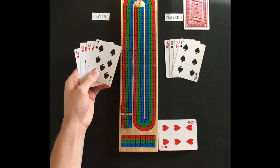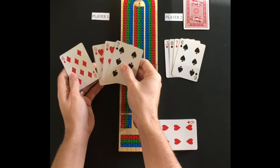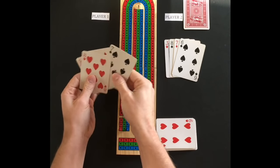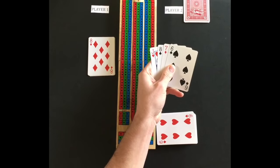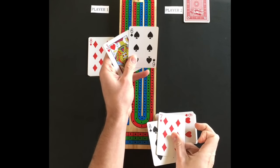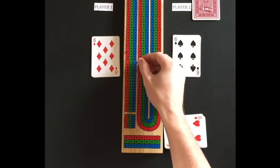The non-dealer gets to count his hand first. In this example, player 1 has 3 combinations of 15 for 2 points each, 2 runs of 4 for 4 points each, and a pair of 8s for 2 points — this totals 16. Player 2 then counts his hand: he has 1 combination of 15 for 2 points, 2 runs of 3 for 3 points each, a pair of 6s for 2 points, and knobs for 1 point — this totals 11 points.